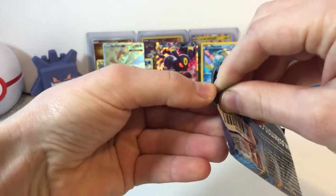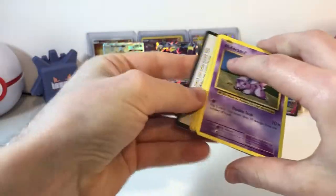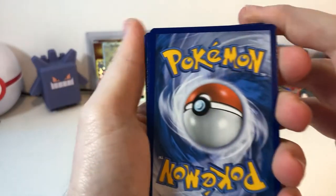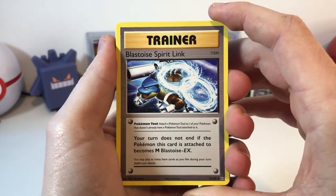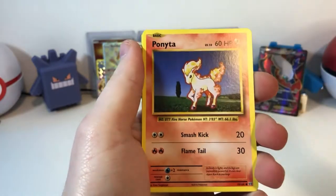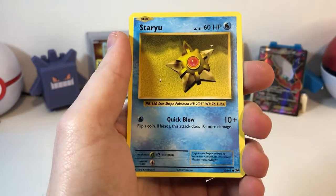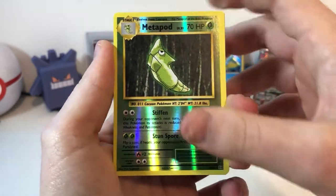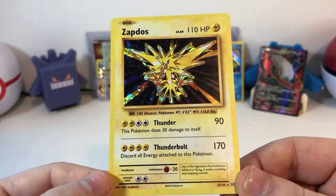Now these ones are always so hard to open — just gotta destroy the pack. There's a code — one, two, three. The back looks pretty nice, there is a little bit of lightning but hopefully not too much. Blastoise Spirit Link. A Switch. Machoke. Nidoran. Ponyta. Doduo. A nice chunky Pikachu. Staryu. Reverse Metapod — I'm a big fan of these reverses, they're just so simple and clean. And we have a Zapdos Holo Rare, 42 of 108.